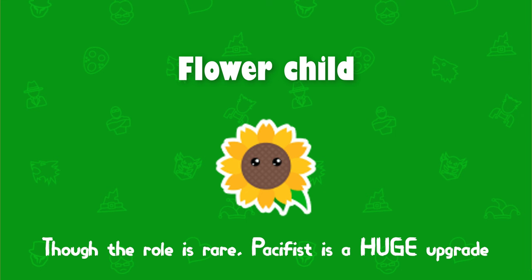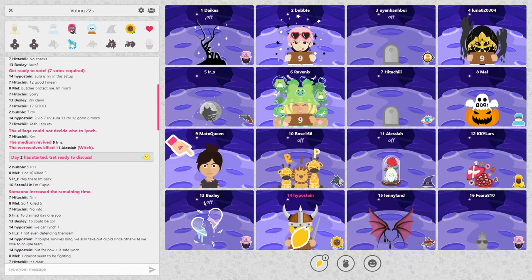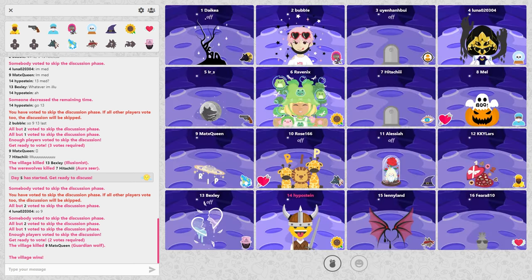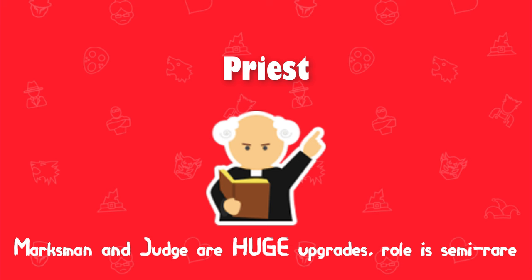The next one might be surprising — it's the flower child. It might seem a little boring, but it's actually very simple: you're guaranteed to get the pacifist. The pacifist is a lot stronger than the flower child, and also a little bit more fun. It's very rare, which is why it's not an elite upgrade. Even though the pacifist may not look as shiny as something like a warden, it's still a better role than the flower child. Flower child is one of the least popular roles in the whole community, so of course upgrading it makes sense.